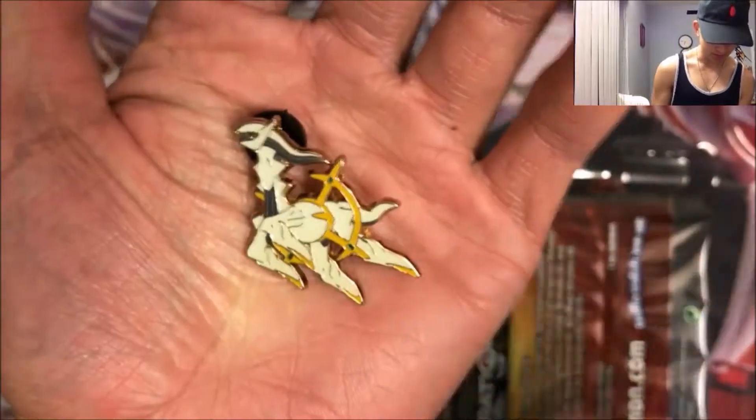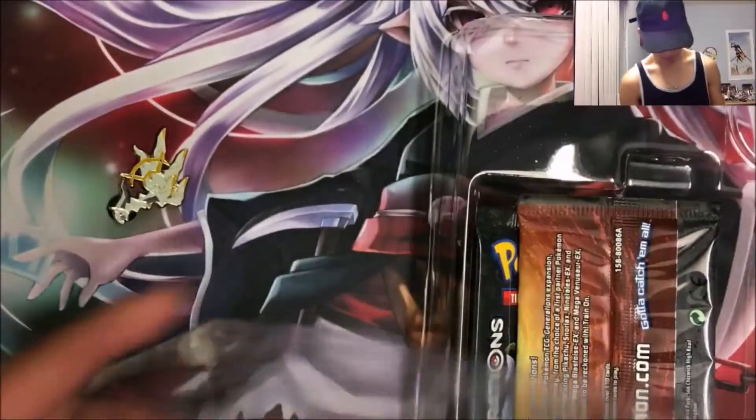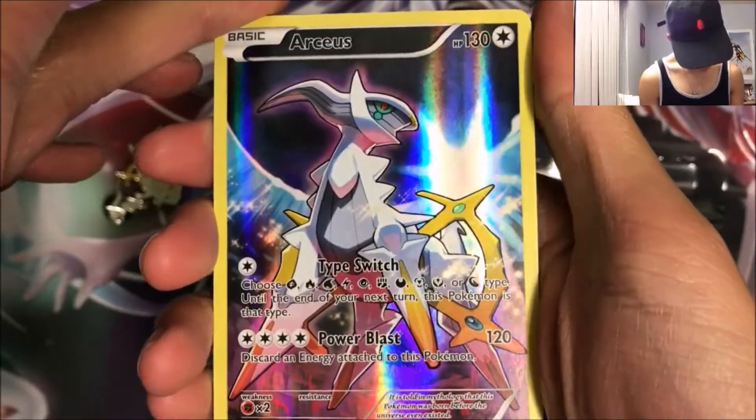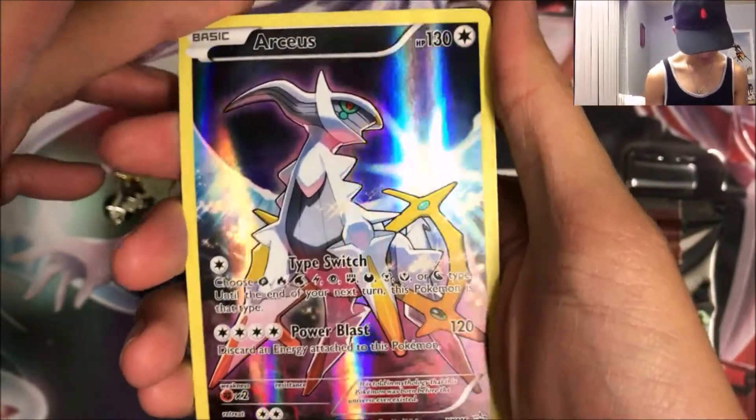So here is the pen — that's Arceus right there. And for the promo: Arceus 130 HP, Type Switch, and Power Blast. Awesome.